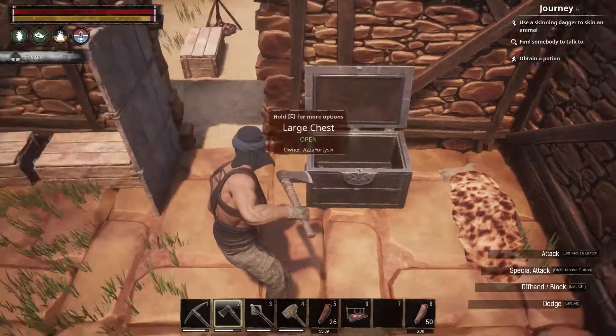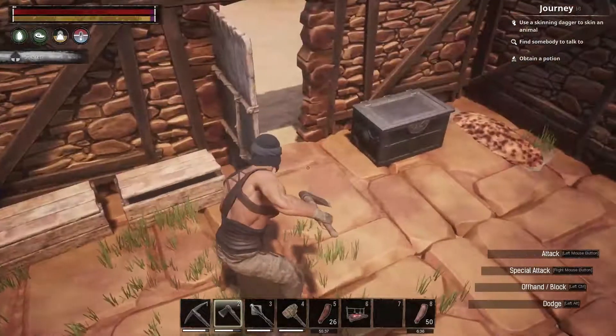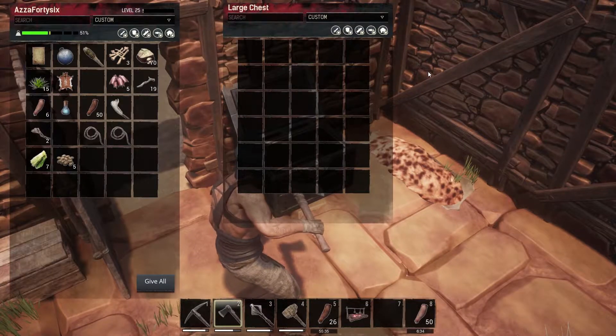So this new chest is one, two, three, four, five, six slots, and the old one is only one, two, three. So it's doubly as big — exactly double. That's nice.